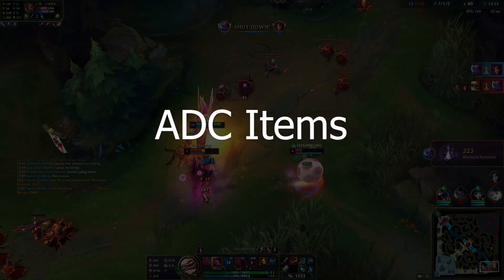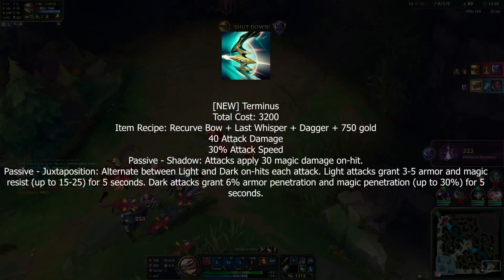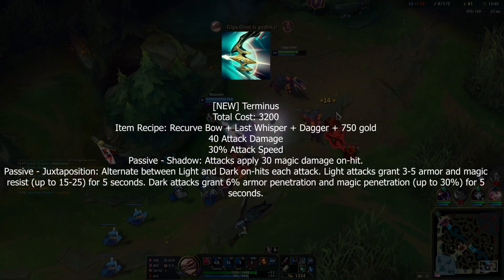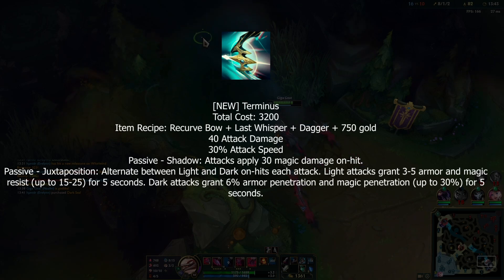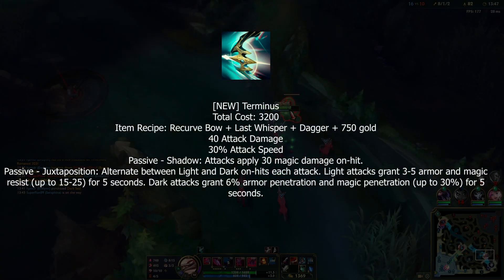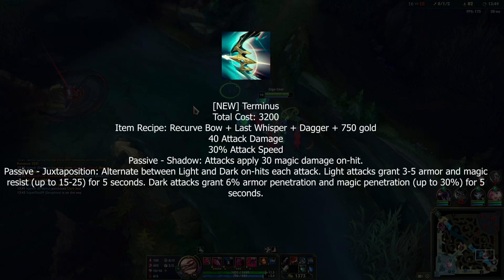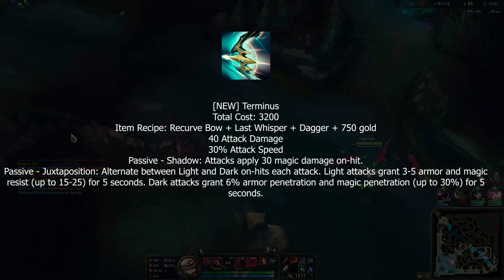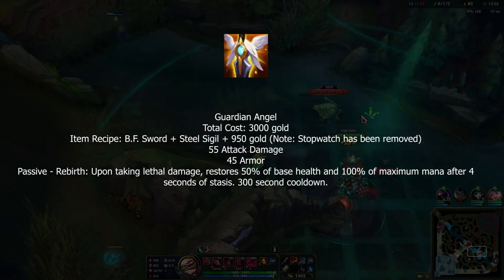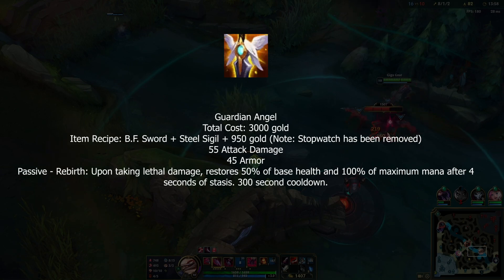For ADC items, Terminus is the only new one. It gives AD and attack speed, applies magic damage on every hit like Wit's End, and its passive gives you either resistances or magic and armor pen based on alternating attacks — basically adjusted Wit's End to work better for ADCs.